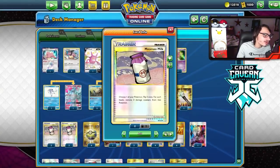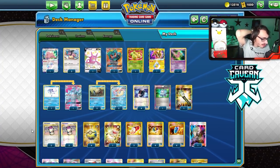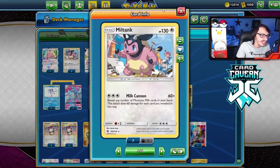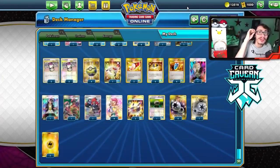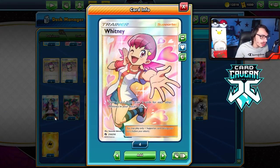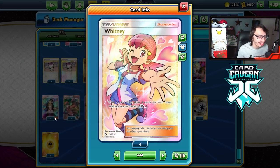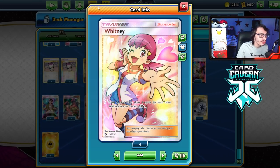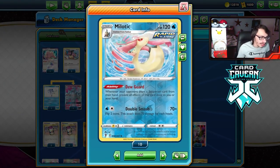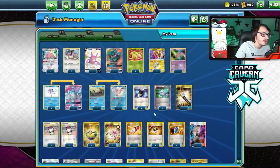The whole idea of this deck is you try to get Moomoo Milks in your hand through cards like Ninetales' Mysterious Guidance, which allows you to get two items when you evolve it from Vulpix. We get two Moomoo Milks and build up our hand. With four Moomoo Milks, Miltank does 240 damage. Add a Choice Band and we do 270, which KOs a lot of Tag Team Pokemon. We also use Whitney as our draw engine — she lets you draw a card plus two more for each Whitney in your discard pile. With three Whitneys discarded, you're drawing seven cards. We have Mylotic so we never lose our hand, and as long as we keep our hand, we have all the options in the world. That is the whole idea of this deck.